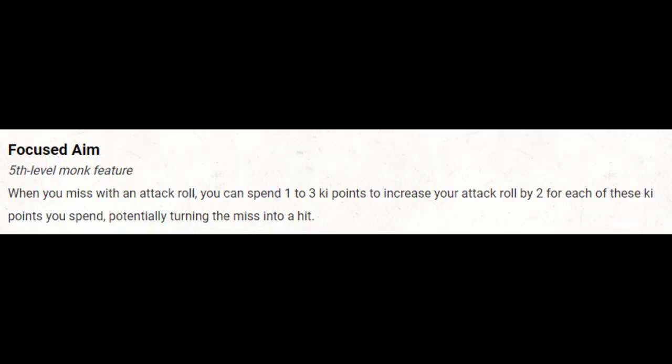Focused Aim is going to be an important feature for us. With that minus 5 to hit for plus 10 damage, that's going to turn a lot of potential hits into misses. But if we can turn some of them back into hits, that's huge — and this also triggers a bonus action unarmed strike. The only problem is our ki could run out pretty quickly, and we have to spend the ki before we know if it's going to turn our miss into a hit. Ideally, once you start fighting a creature, you can often figure out its armor class, so if you miss by 1 or 2, you'd know that Focused Aim spending 1 ki would turn that miss into a hit.